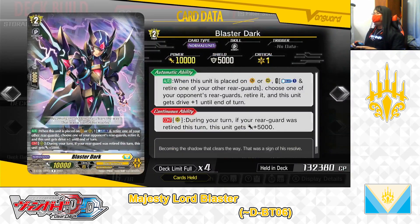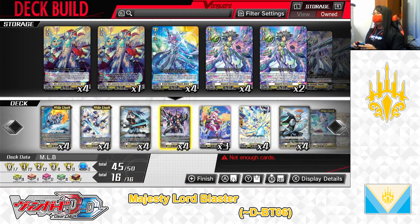Next up, the grade 2 Blaster Dark. Skills — first skill, auto: when this unit is placed on the Vanguard circle or rearguard circle, counterblast 1 and retire one of your other rearguards; if paid, choose one of your opponent's rearguards and retire it, and this unit gets drive +1 until end of turn. Second skill, continuous as a rearguard during your turn: if your rearguard was retired this turn, this unit gets +5,000 power. Blaster Dark is one of the main grade 2s to play in this deck. The first skill lets you wipe your opponent's rearguards, and the second skill allows Blaster Dark to serve as a potential 15,000-power attacker for the front row. The grade 2 Blaster Dark — we have 4 in the deck, leaving it that way.